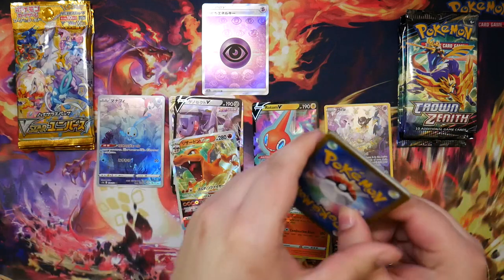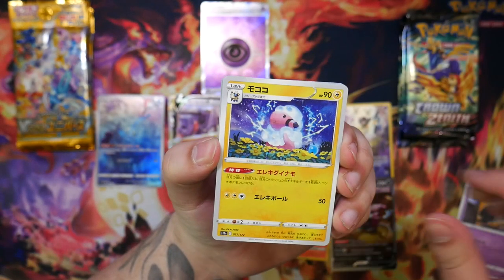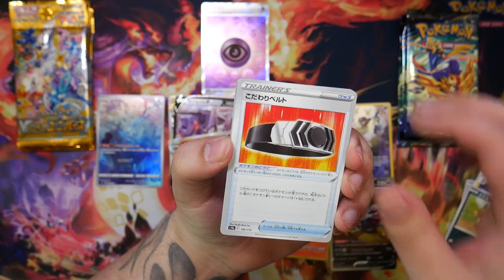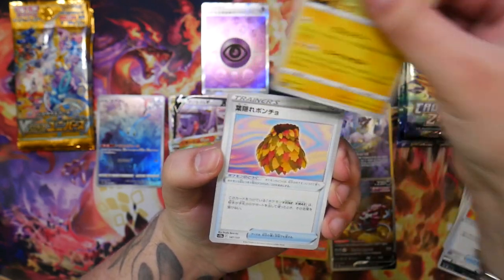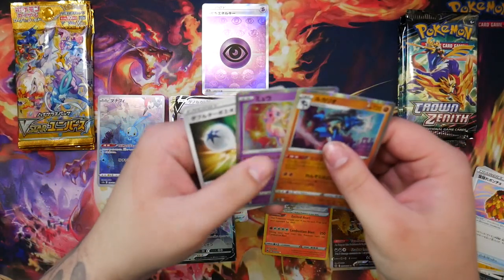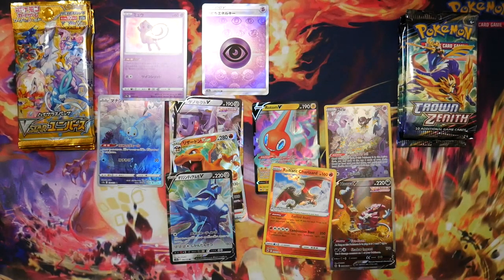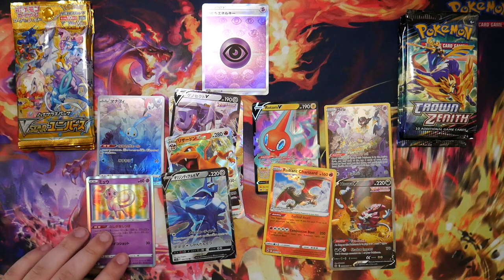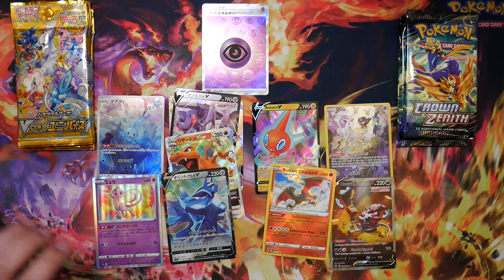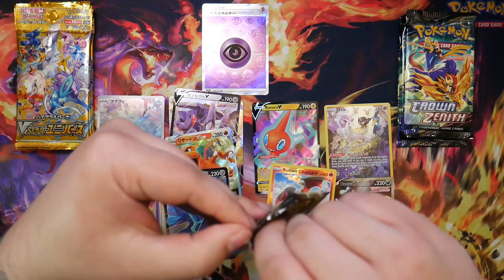I do want to open more of these, but for some reason they're still not available for MSRP. Oh, here we go — Dialga V and a Lucario. And a Mew! We're putting that aside as well. Always put the Mew cards aside — that's our rule.